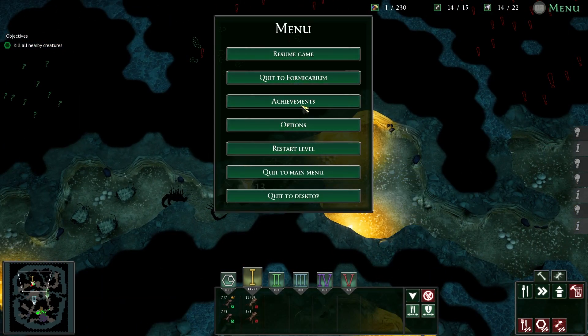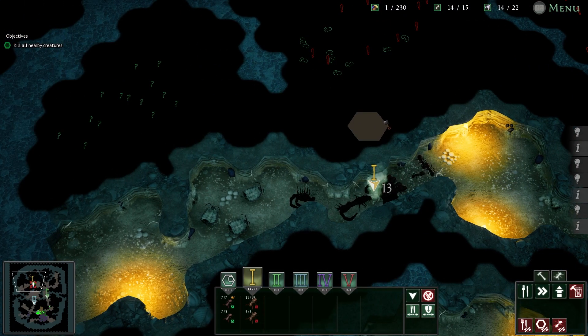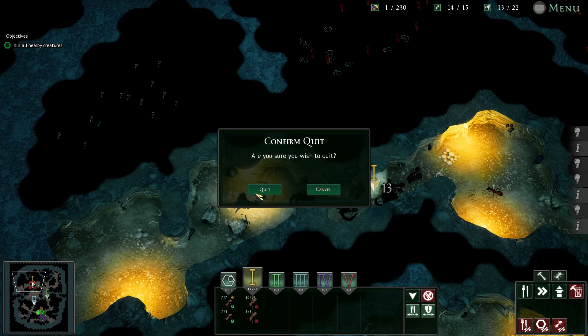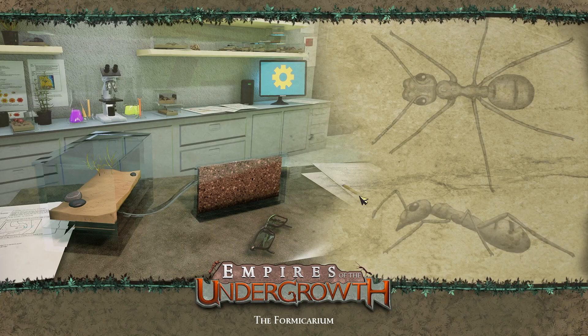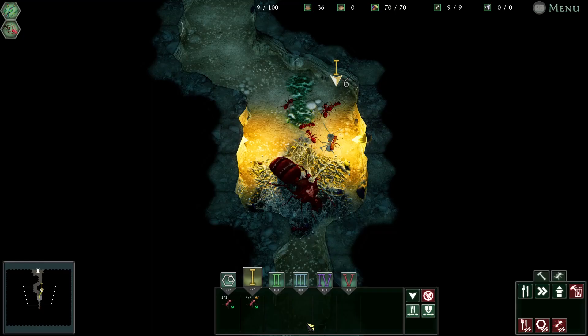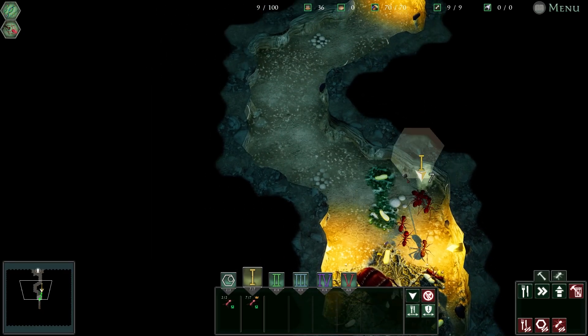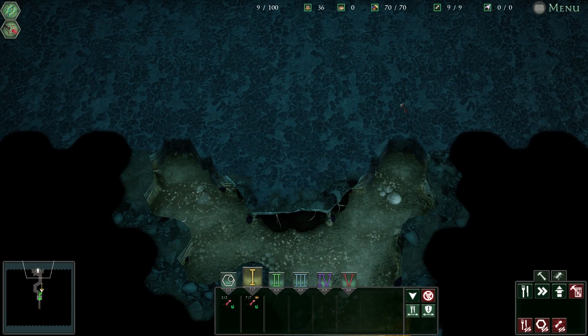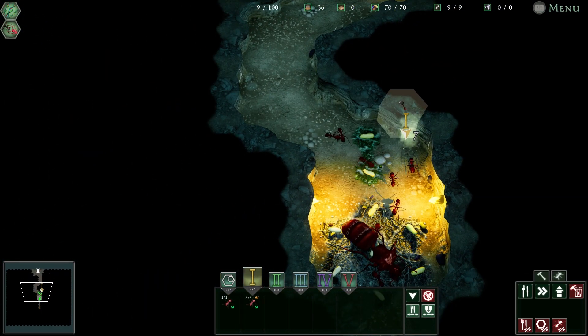Can I save mid-mission? I don't think I can. Quit to formicarium? What if I go to quit to main menu? Let's find out. If I go back into story and hit continue... the formicarium. So you've got to finish the whole bloody thing in one go, which is a bit poop. That's okay, we're getting the hang of it. I really like this - I like this a lot, actually.